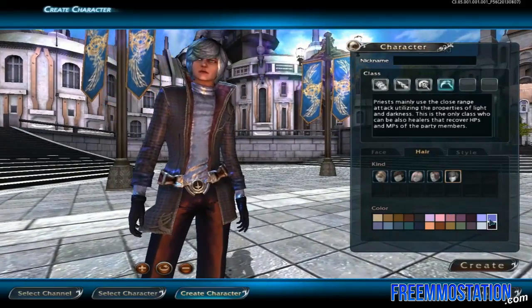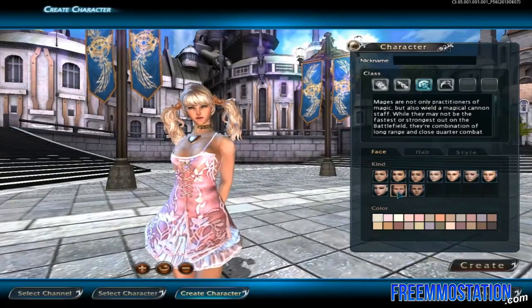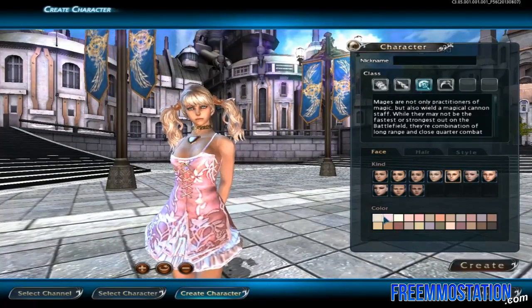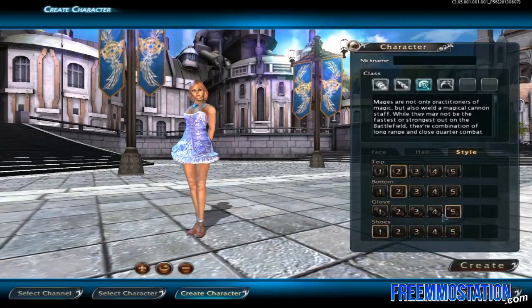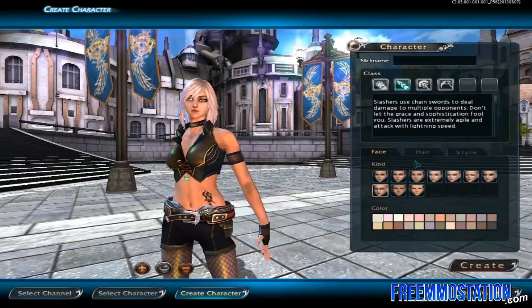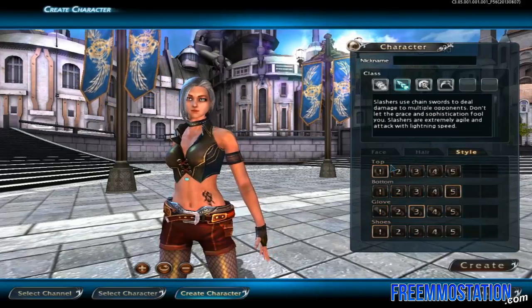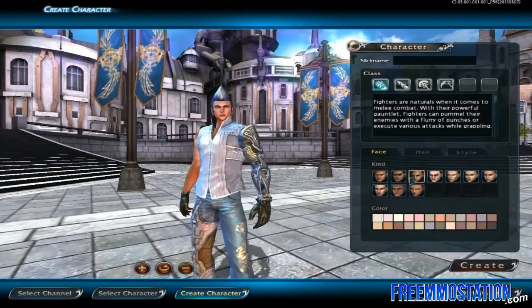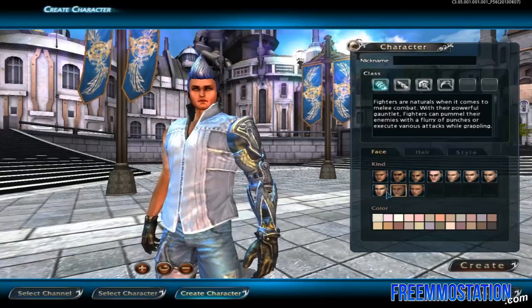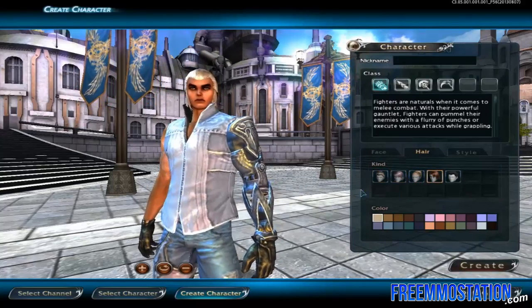Again, these are shades of colors, not actually the color, because if that were true it would be more prominent. Now we're going to go to Mages — different types of faces, different skin color, hair, and of course you have your starting clothes and colors. Then we got the Slasher: faces, skin tone, hair, color of the hair, and the beginning clothes colors. Now going to our Fighter — pretty cool faces, tints of skin color, this helmet hair, and some bushy eyebrows.